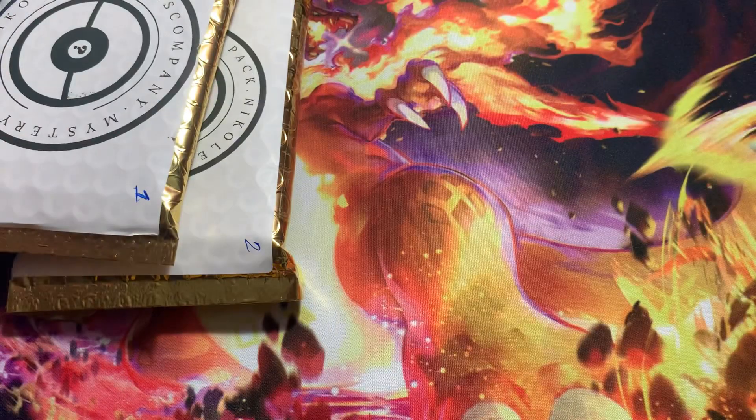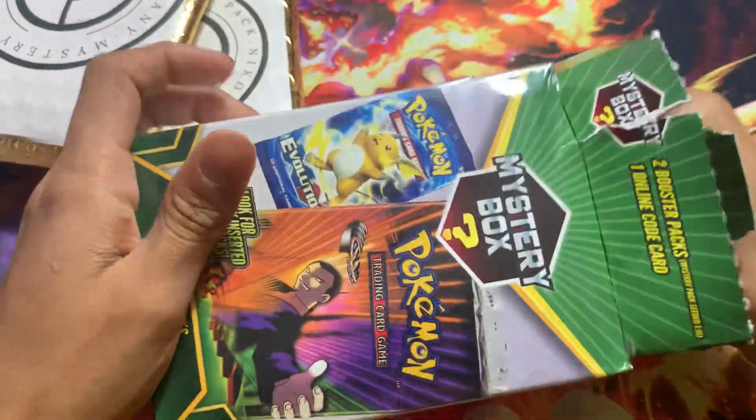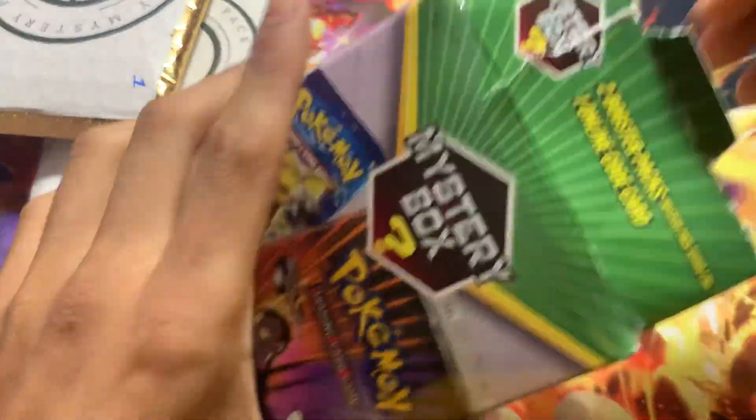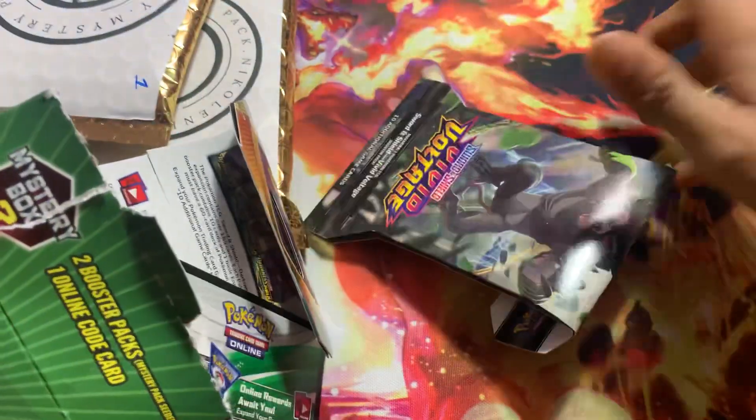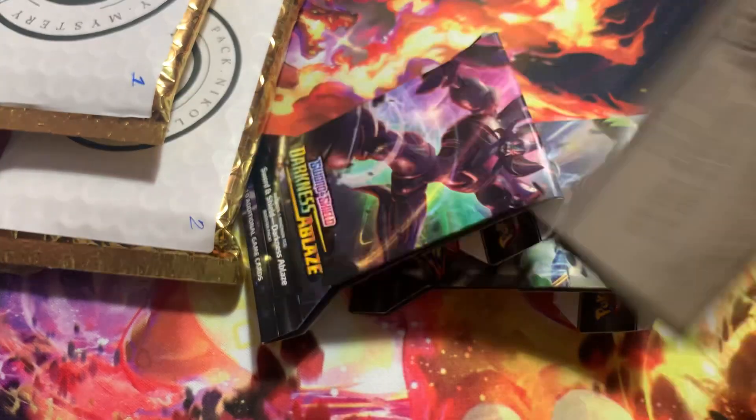I know this was like a mystery box back in the day from Walmart. So let me open this one for you guys. This is really difficult to open. So right here, this is the old — I think this is the old Walmart or Walgreens or something. I'm pretty sure this is the MJ Holding mystery box. It comes with a Vivid Voltage pack — that's two packs in it — and a Darkness Ablaze, and a little code card.